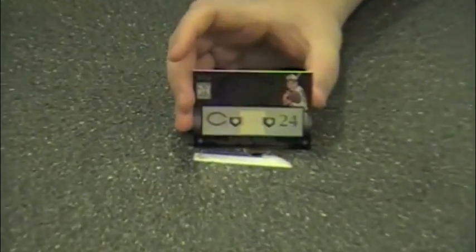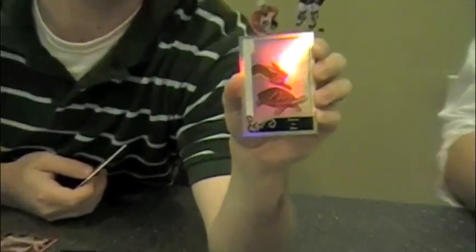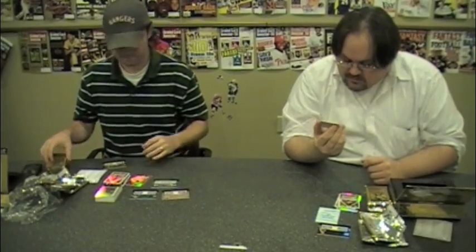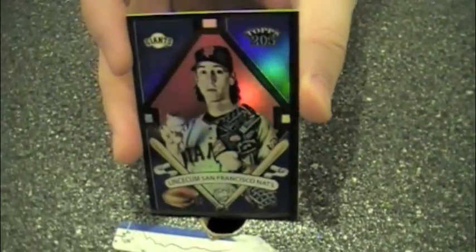Tony Perez. Now, this surpasses the Strasburg. Here's a zoom in — Tortoise and the Hare, card number 100. That, quite frankly, is one of the first rivalries I ever learned about. It's hard to read the serial numbering on these cards when they're foiled — 36 of 99, the Tim Lincecum Black T205. I kind of like that card. You love Lincecum.